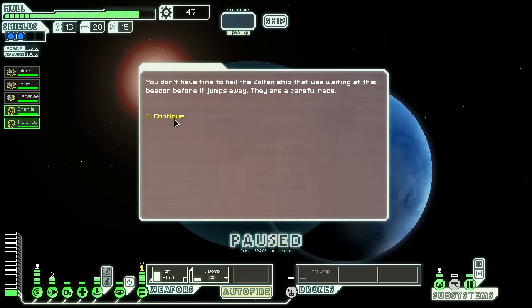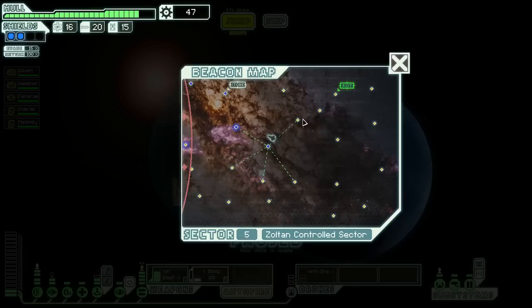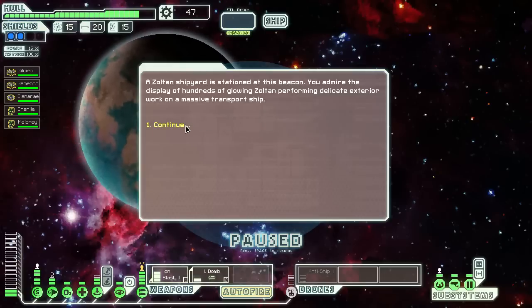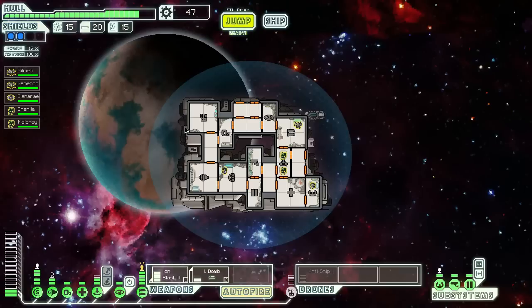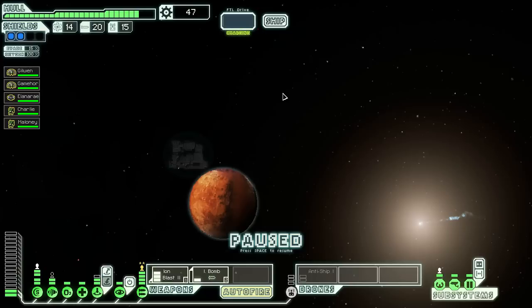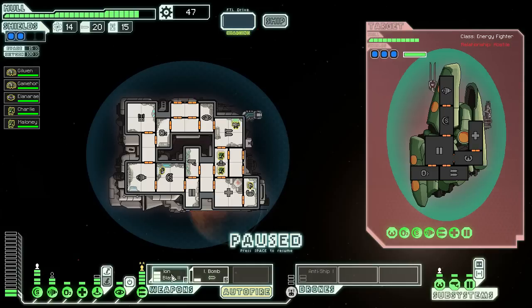You don't have time to hail the Zoltan ship that was waiting at this beacon before it jumps away. They are a careful race. Well, I didn't plan on hurting you. Let's head in this general direction. A Zoltan shipyard is stationed at this beacon — you admire the display of hundreds of glowing Zoltan performing delicate exterior work on a massive transport ship. But we don't get anything apparently, and the rebels are closing in fast.